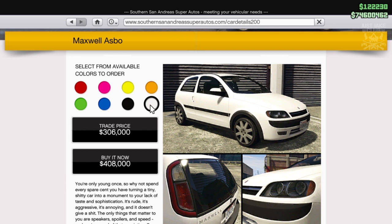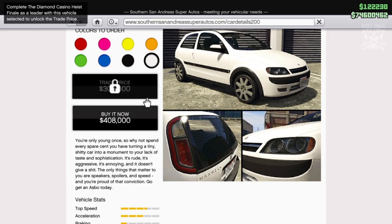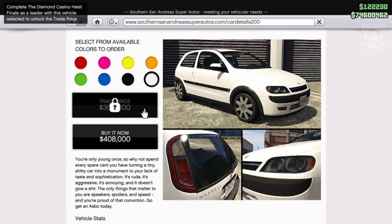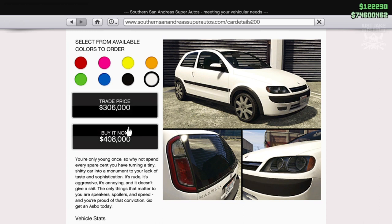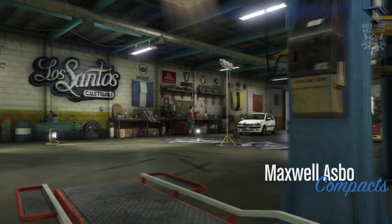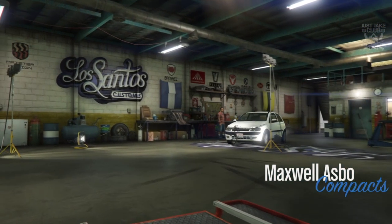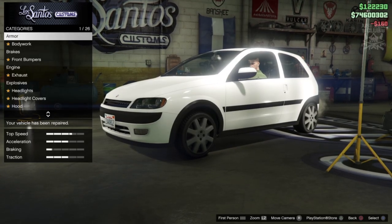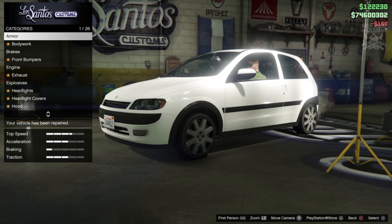So as you can see we have two prices: $306,000 or $408,000 depending on whether you do a trade mission or just buy it now. I haven't unlocked the trade price yet so I'm going with the buy it now option at $408,000. As we pull into LS Customs, the Maxwell Asbo is in the Compacts category — and you can see I smashed it up a little bit, very similar to how they're treated in England.